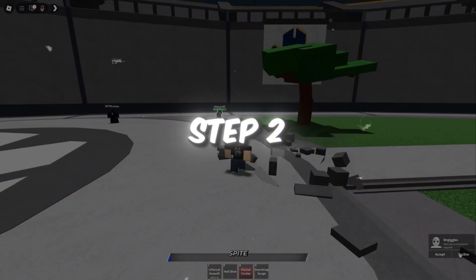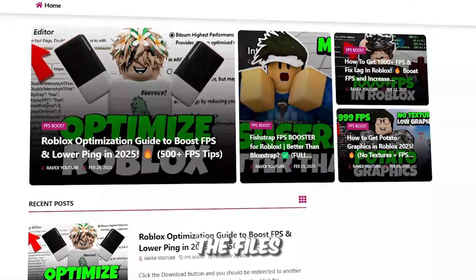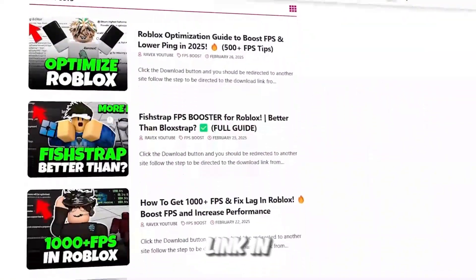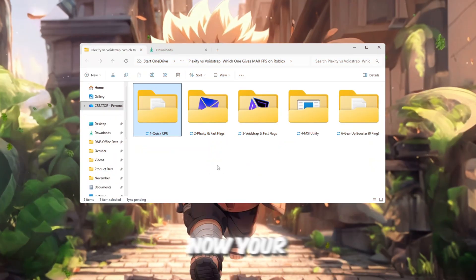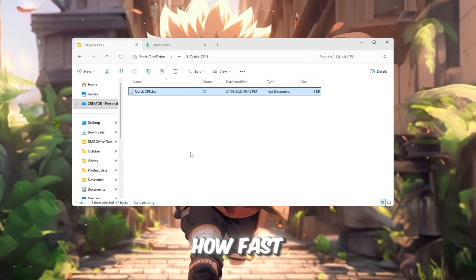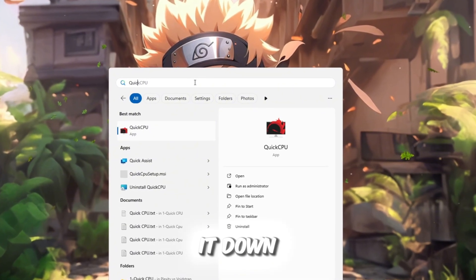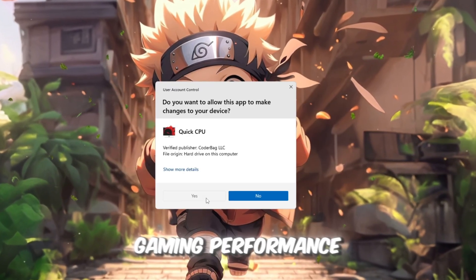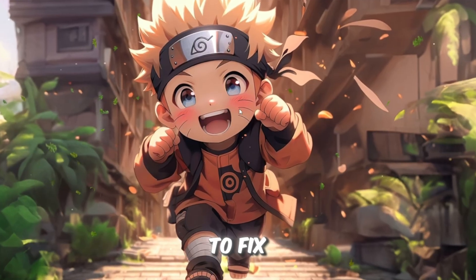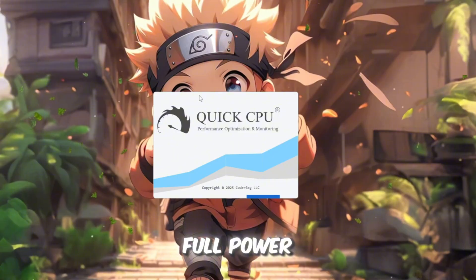Step 2. Use Quick CPU to make your CPU run at full speed. You can get all the files from my official website — link in the description. Your CPU is basically the brain of your PC; it decides how fast everything runs, including Roblox. But by default, Windows slows it down to save energy, which is terrible for gaming performance. We're going to fix that by using a free tool called Quick CPU to make your processor run at full power all the time.